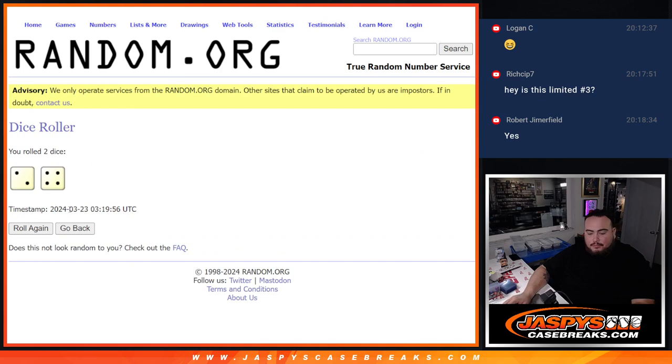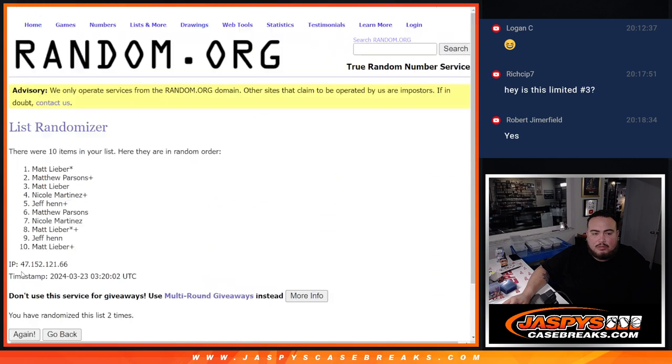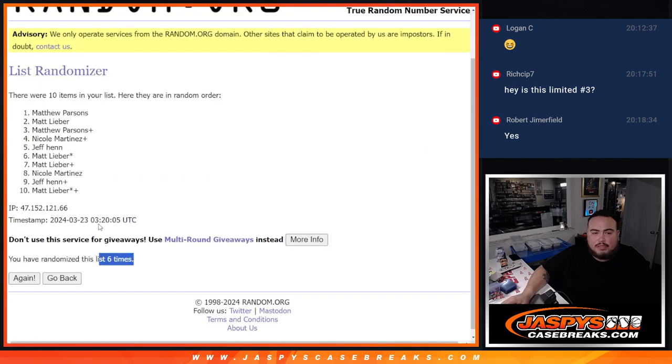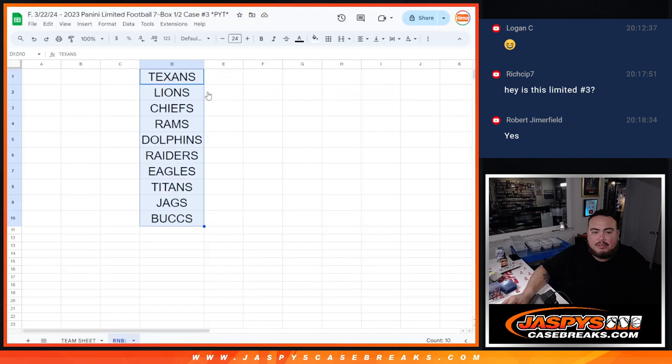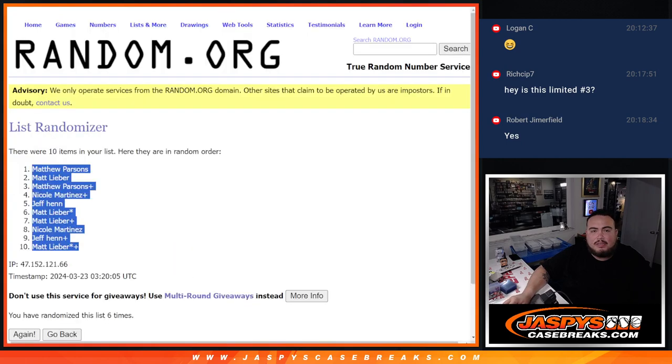Now let's click dice roll. Two and a four, seven times. Two and a four, six times — one, two, three, four, five, six. Six times. Two, four, six. Matthew down to Matt L. And there's the teams there that are part of the RMB, guys. Six times — one, two, three, four, five, six.